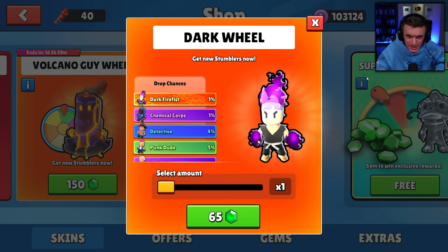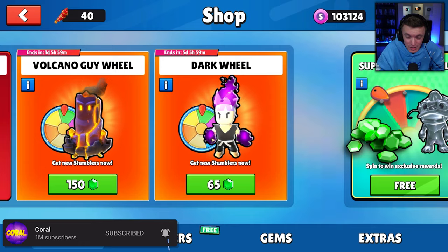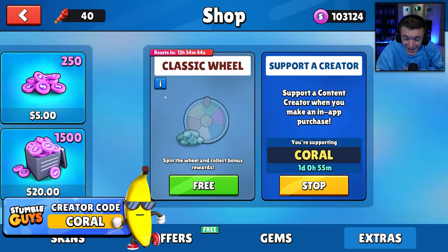Before we get into that, I want to remind you guys that every 10,000 subs on this channel we give away 10,000 gems to one of you. All you have to do to enter is subscribe to the channel and comment your username down below. I also want to quickly remind you guys to use code CORAL — C-O-R-A-L — in the Stumble Guys item shop. It really does help support me and the channel a lot, and I appreciate all of you that use my code.